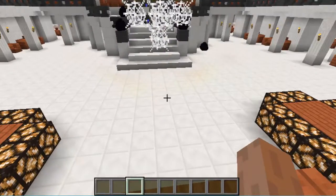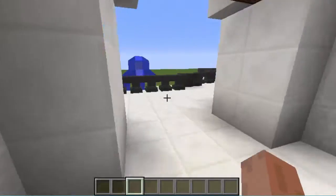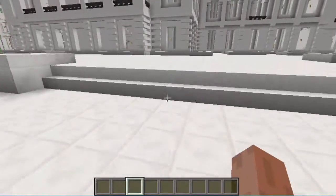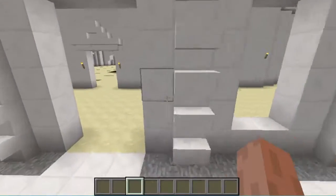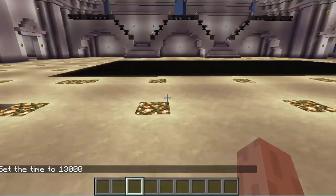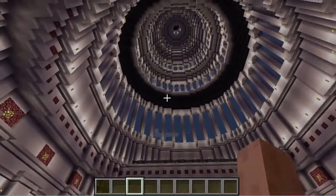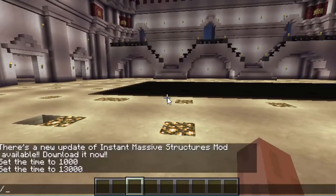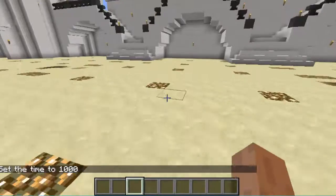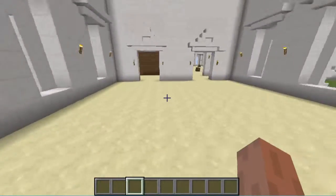This looks like a White House or something — it's huge and beautifully crafted. Maybe it's for meetings. Let's set the time to night so you can see the glow stones — they are absolutely beautiful. Look at this place, it's so huge. Now let's go back to daytime. There was a glitch, and let's move on — it's a meeting hall of some sort.